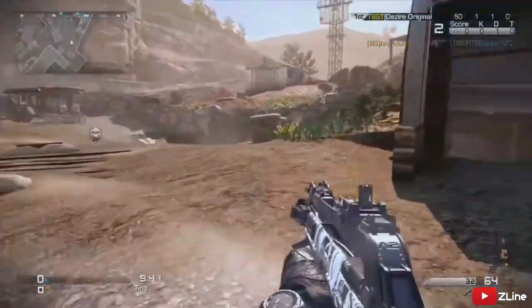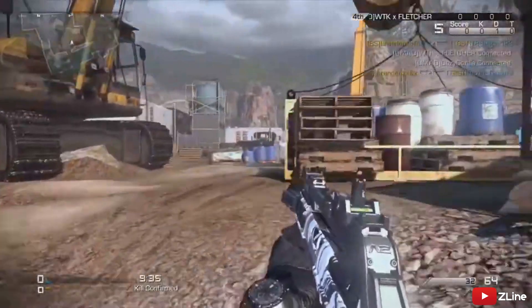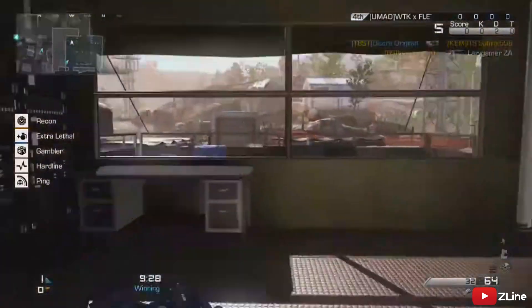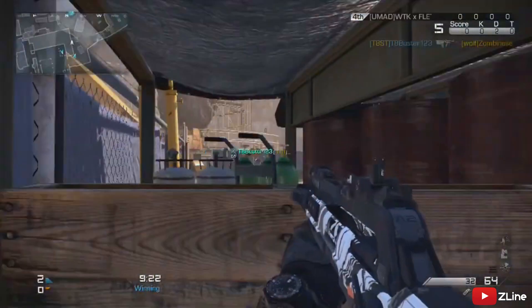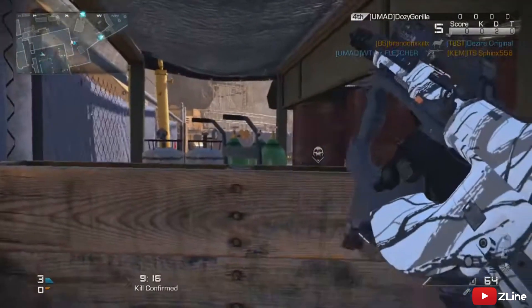Coming in at number three, we've got Unearthed from Ghosts. The original map is Dome from MW3. The fact that they've made this into an alien lockdown area and replaced the dome with a giant rock just pains me — it is not the original version of the map and it looks horrible overall. That's why it's number three.